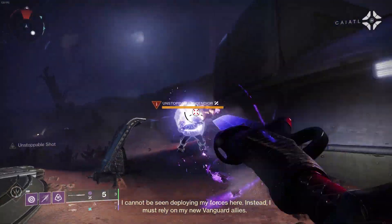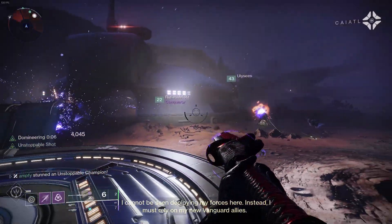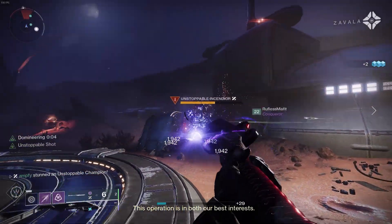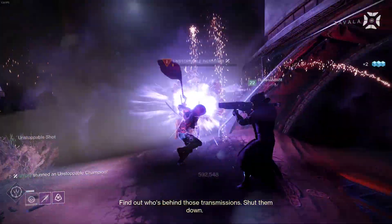To do this, simply launch the mission, pull out your sparrow and go to the left where there will be an unstoppable champion. If you are in a fire team, have each of them tag the unstoppable champ. After doing so, just relaunch the mission until you get it to 100%. And that's it.